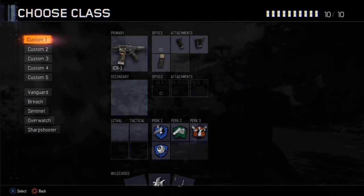First off I have Quick Draw, because you really need to get your sights up in Black Ops 3 with all the movement and stuff — you need your sights up as quickly as possible. Next up I have Extended Mags, and that's just because the ICR doesn't really have as much ammo as it needs. I think it only has 30 rounds or so, so that's why I put Extended Mags on there so it can last a little bit longer.